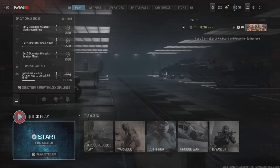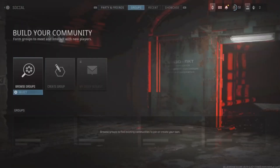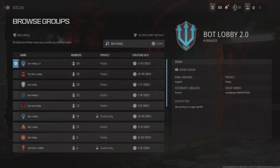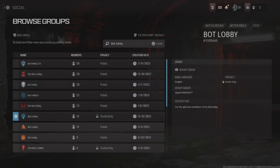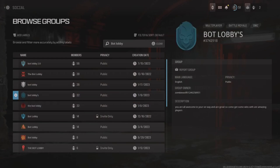Now once you've done that, we can move on to the actual glitch slash bugged part of this method. You first need to press start and go to social. Next, press R1 and go to groups. Click join new group. Now type in 'bot lobby', and once you've done that, go ahead and join any of the top options that are open to public. The bug works by associating your account with this bugged-out group that is tricking the game into thinking that you're a very poor player.